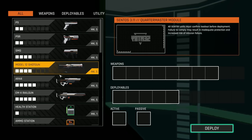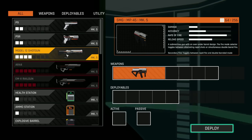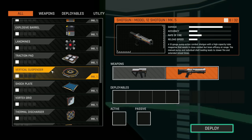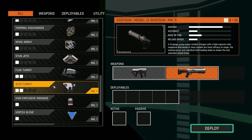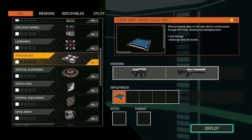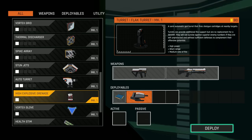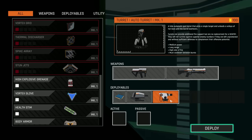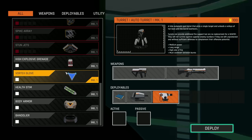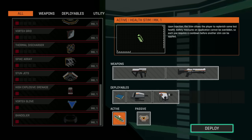Let's see what else we have here. We did the AR-44 - what about the SMG? And a shotgun. Let's look at what we have here - vertical suspender, a shock plate, oh a shock plate could be fun, thermal discharge. Auto turret could be a lot of fun. Let's do a shock plate. Landmines - I really like the turret. What's a flak turret? That's probably like a shotgun turret. We could get a shotgun turret, a flak turret, and one of those - all deployables. We didn't really need the health and ammo station. Let's get body armor and maybe a health stem. Let's try this one out - SMG and shotgun.